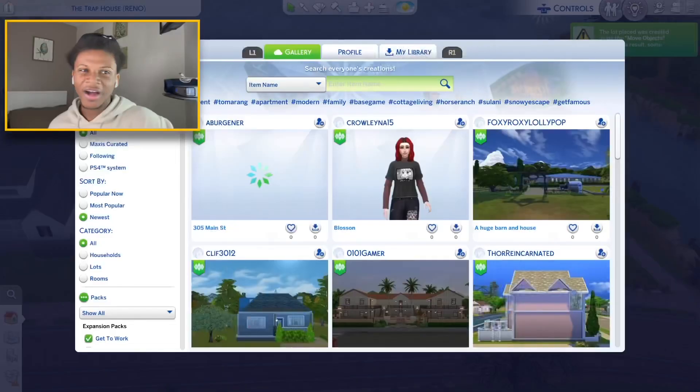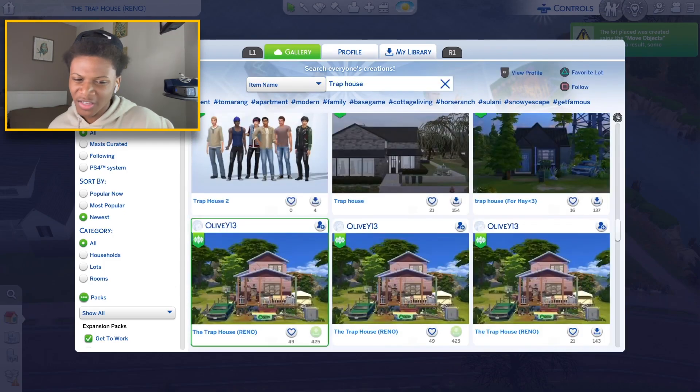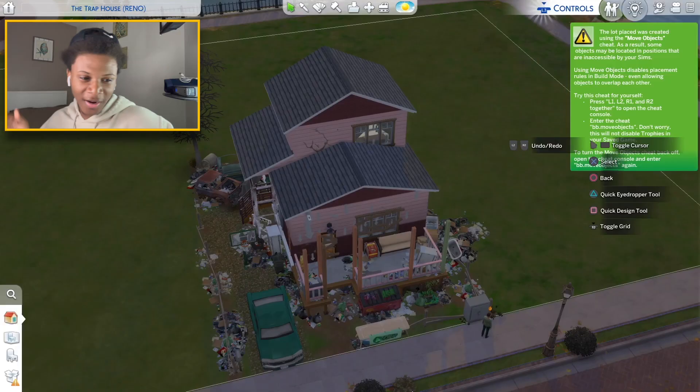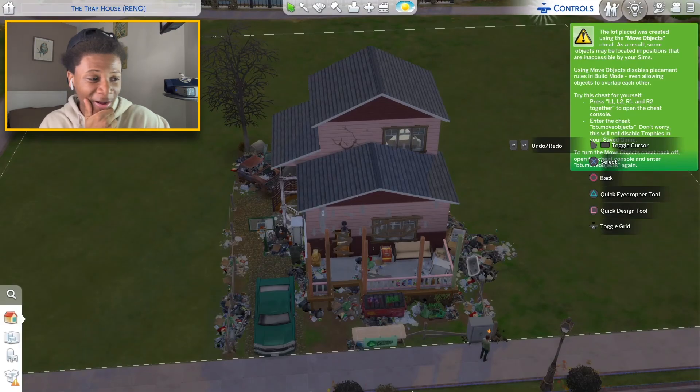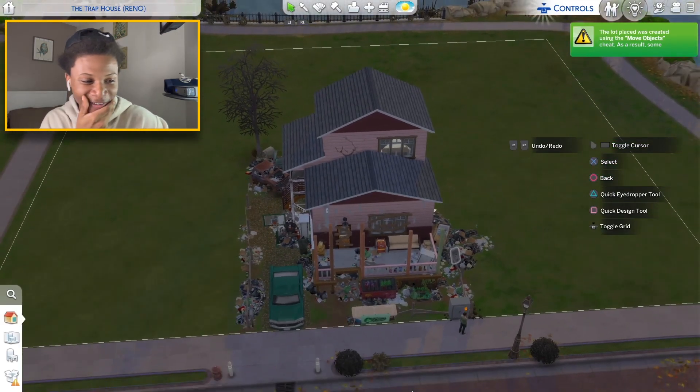I really didn't think this was gonna work but it did. I went on the Sims 4 gallery and typed in 'trap house' and this is what popped up. I didn't think there would actually be trap houses in the Sims. We gotta renovate this. This is the trap house right here - I'm not even gonna lie, this looks worse than a trap house. It looks more like an abandoned house.